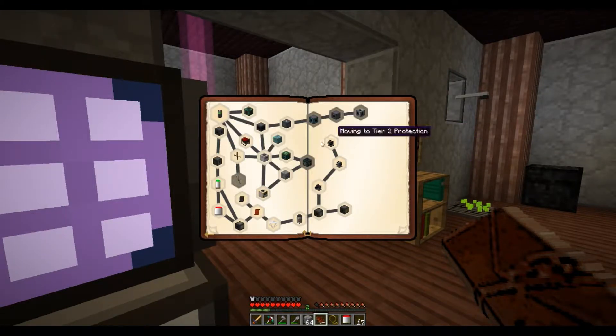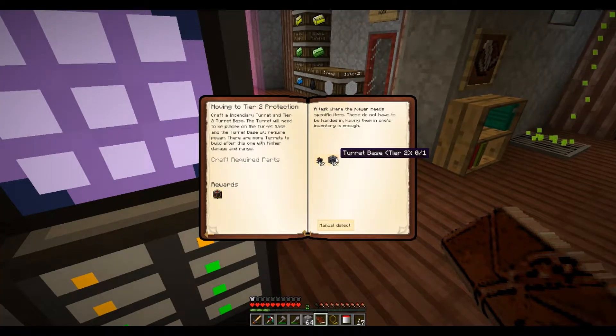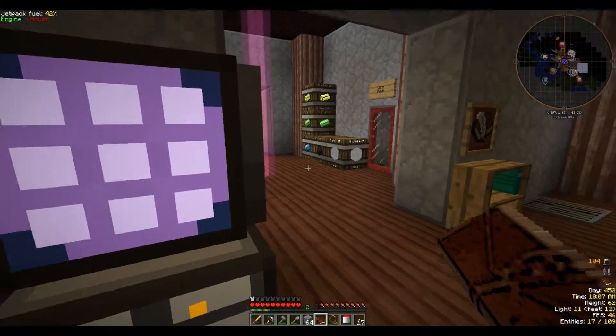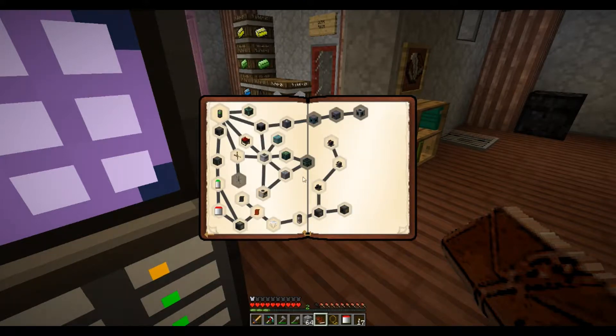Potato farm up and coming! And then there's moving to tier two protection, which I don't think we can make. That'll take a little bit of work because I don't have that much electrical steel. It takes a capacitor — it's not too bad, but I have to make up a whole bunch of electrical steel to get to that. That gives us a hardened energy cell — we didn't even have to make one. We can't do that one, we need dash. Windmill power — let's make these guys.